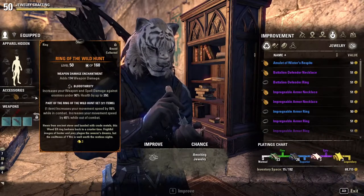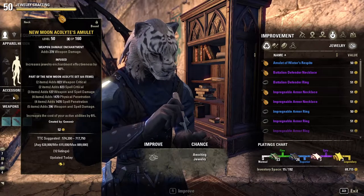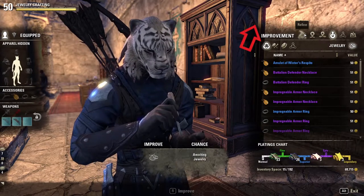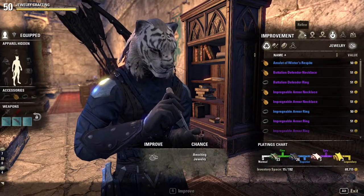Each character can wear two rings and a necklace, and in order to make these, you need the correct refined materials. If you need help finding the raw materials, check out my farming guide in the card in the upper right hand corner. I'll also have it in the description below so you can watch it later if you want to finish this video first.